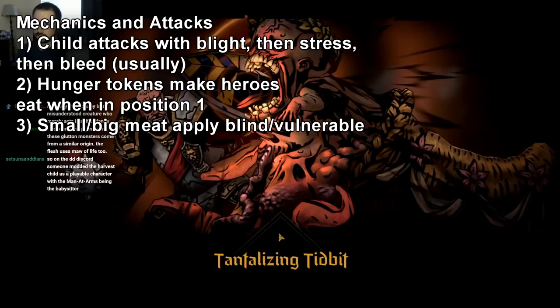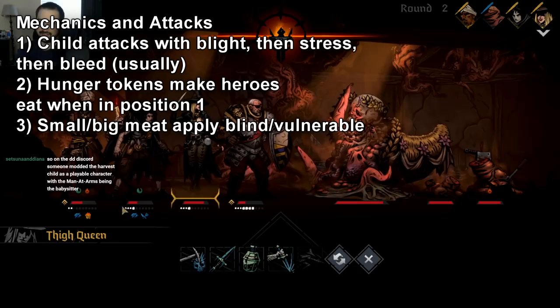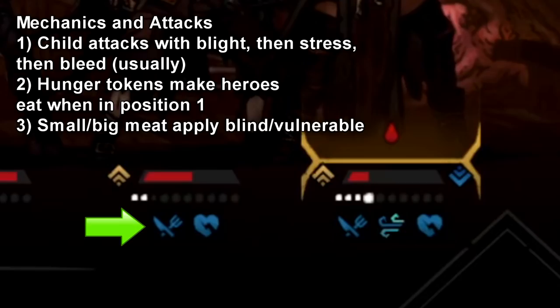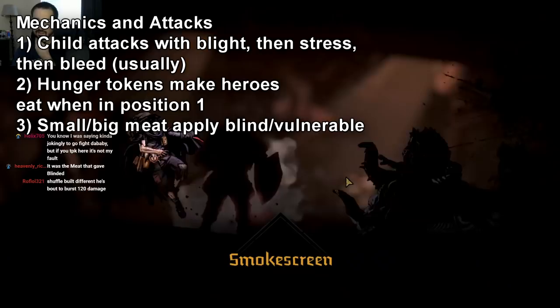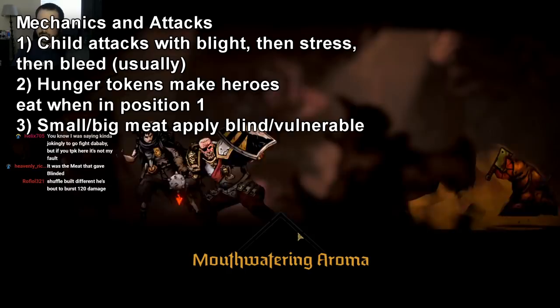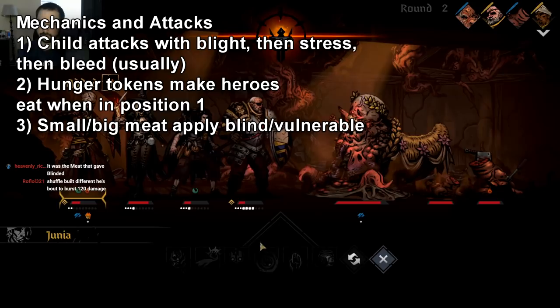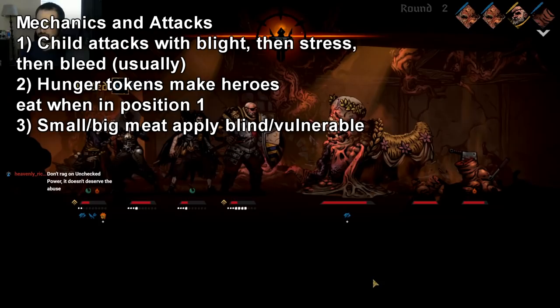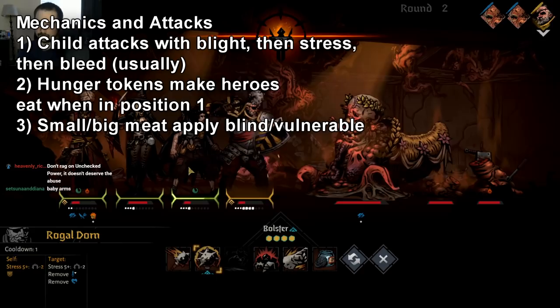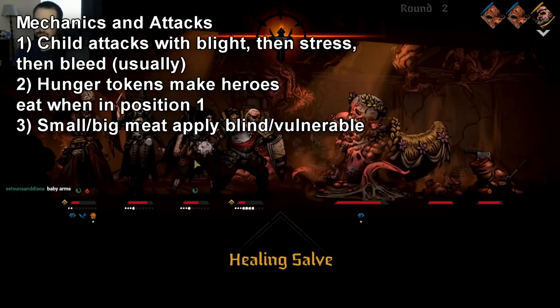There are two piles of meat that fight alongside Harvest Child — both use an attack called Mouthwatering Aroma. The main mechanic is that it puts a hunger token on your character, and if they're in rank one on their turn with the hunger token, they have to spend that turn eating either the small meat or the big meat. The small meat targets your backline and applies blind tokens — it's mostly bait, more annoying than threatening, since your backline is usually pretty safe.